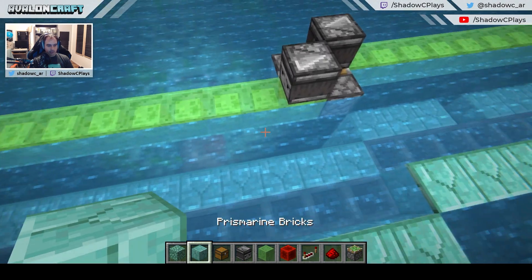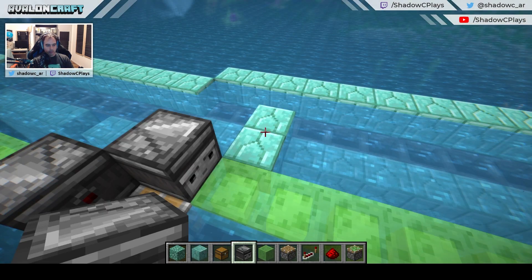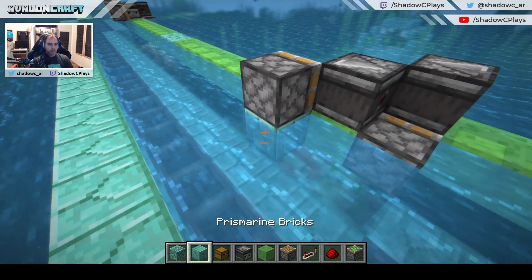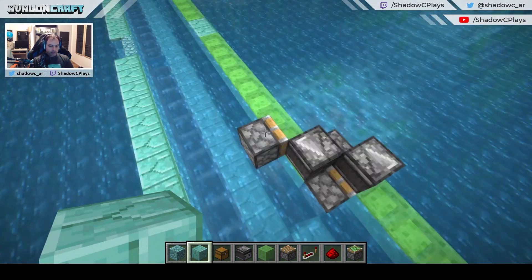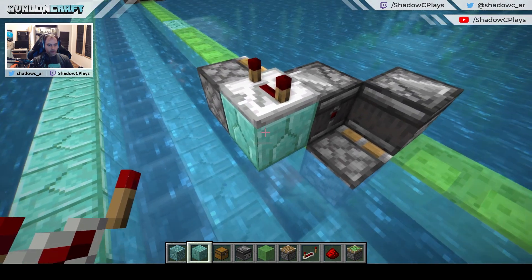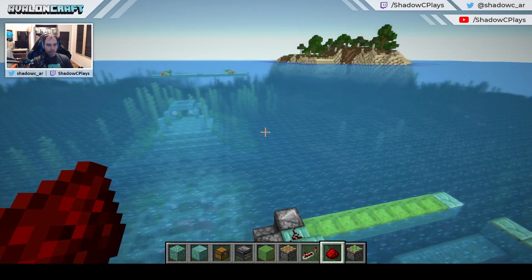Do the same thing on the other side: block here, regular piston, remove the block, check it's a regular piston. Then block here, repeater set to 4 ticks, block above, block here, and a piece of redstone. With this in place we can test the flying machines and see if they actually make the round trip.